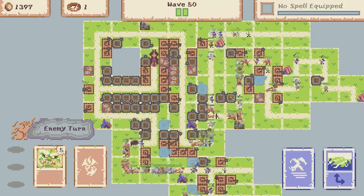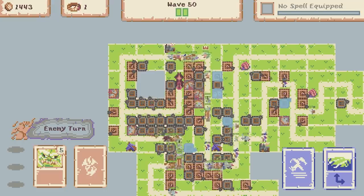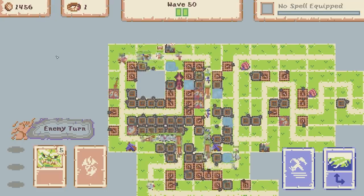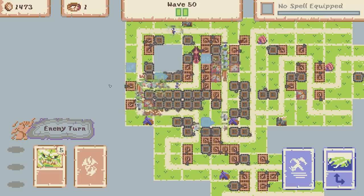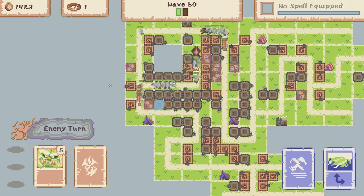The boss is approaching the tower and still has full health - not looking great. Death row is about to be attacked from two sides. I think this is the end - we had a good time but the architects have won this round. Our tower was destroyed.